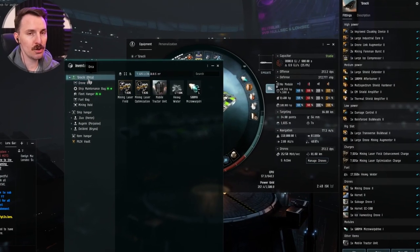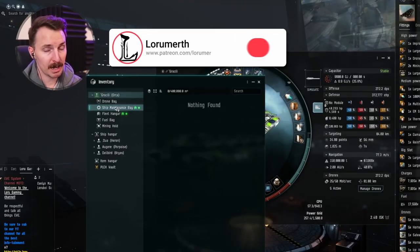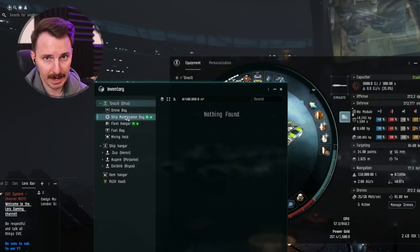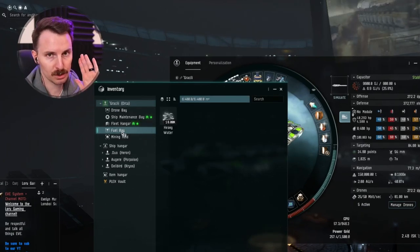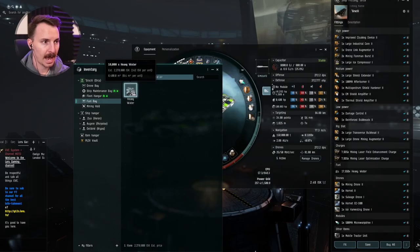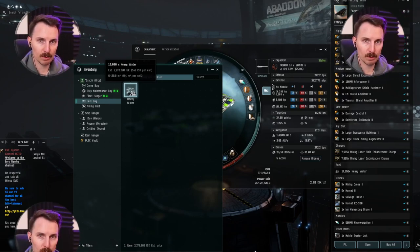Your base cargo hold is huge — 28k M3 with my current skills. Your ship maintenance bay, which can hold fully fitted ships, has 400,000 M3, though that goes pretty fast. Your fleet hangar holds 40,000 M3, and this is the hangar you can use to swap items between your ships. Your fuel bay is exclusive for the heavy water you'll use to fuel your large industrial core. When you're mining ice, you're going to be able to reprocess that ice into more heavy water — ice mining feeds itself.